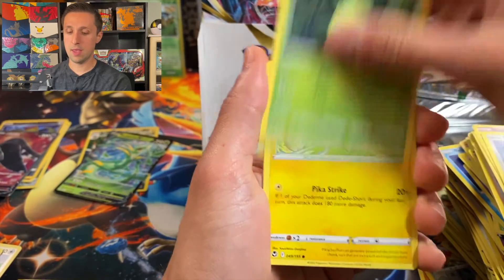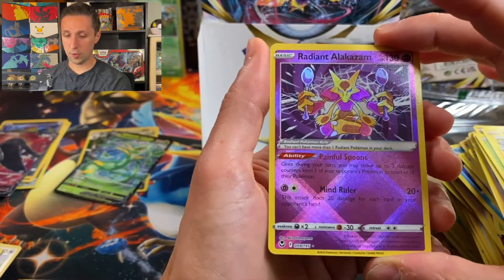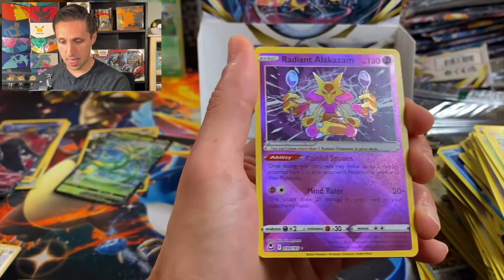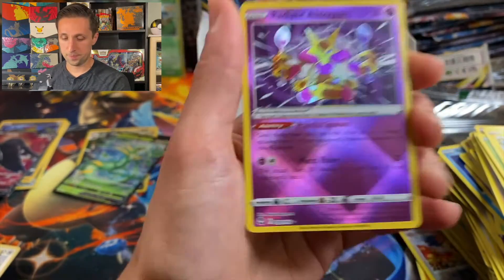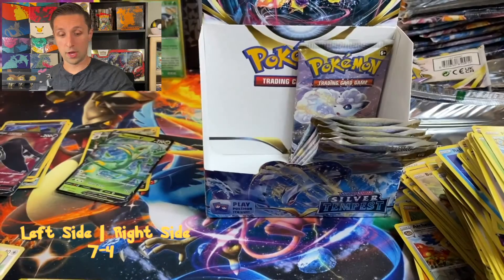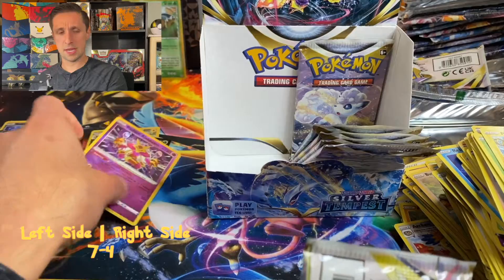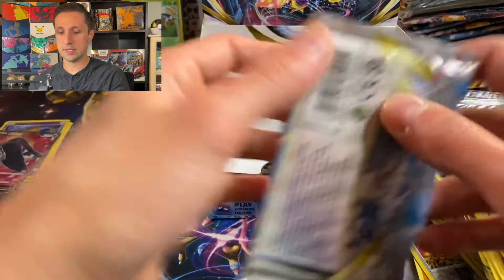Oh, another Radiant card — Radiant Alakazam! Check this card out. I love the texture on it. Alakazam looks awesome in this. So this counts as a hit. We've gotten two Radiant Pokemon now — Alakazam and Jirachi. But that Alakazam is actually really, really nice. I love the colors on it and the texture.